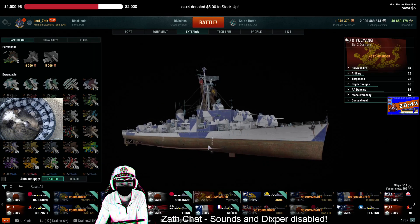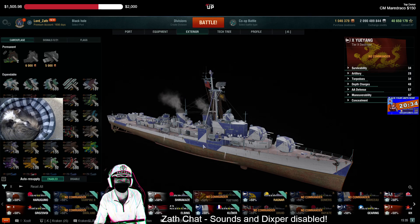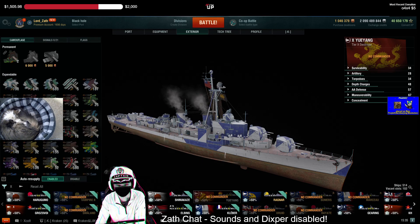Yu Yang has some utility. You could run smoke and smoke up your friends and spot for them while they shoot. It's got short duration, quick-return smoke, so that's kind of nice. You could also run it with radar, although if you're going to run a radar Yu Yang, I'd rather just run a Smalland.